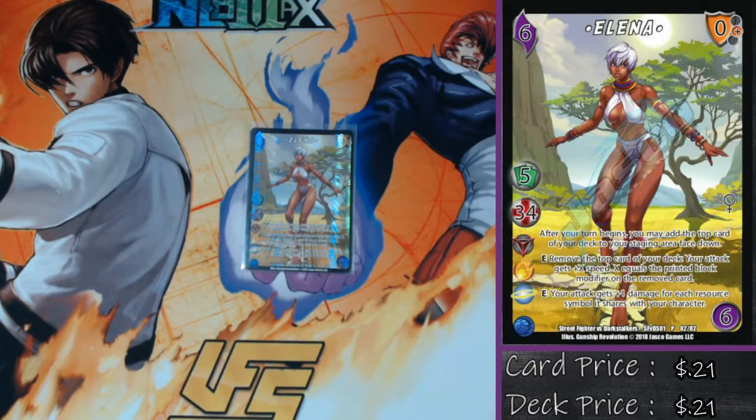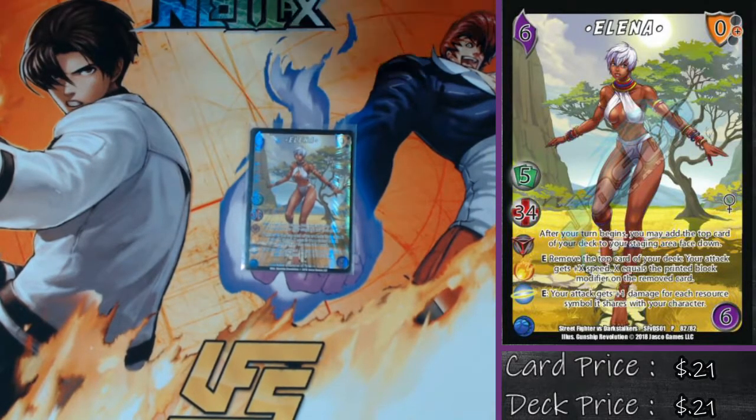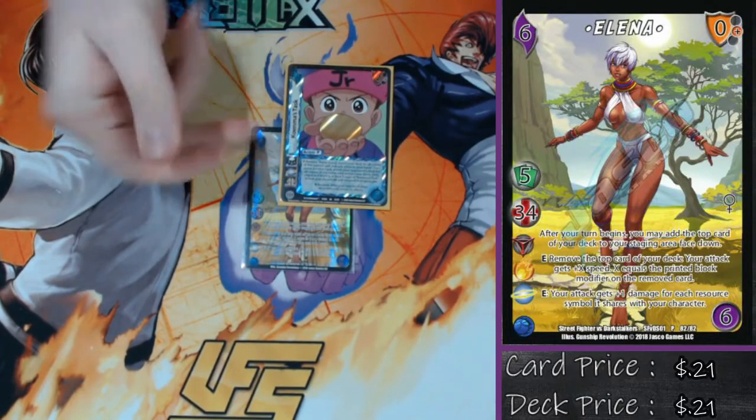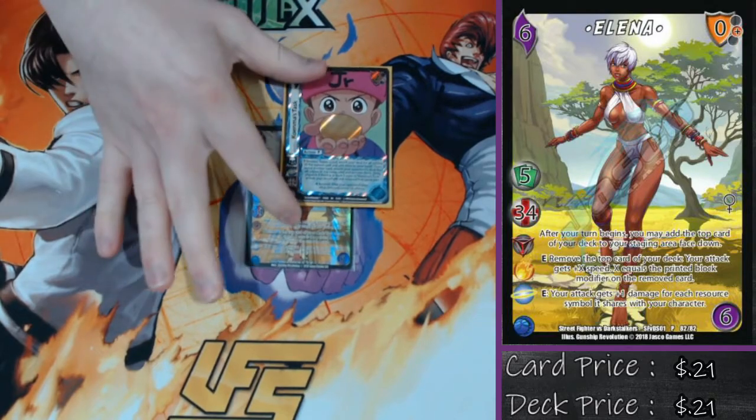If you haven't seen one of my deck profiles, basically the way that they work is as opposed to just reading off the card verbatim and wasting all your time, I want to give you more of an idea of how the deck wants to operate. So what does my Elena deck want to do? It wants to get very fast, hit very hard, and draw and play Koenma's Task — specifically the form on Koenma's Task.